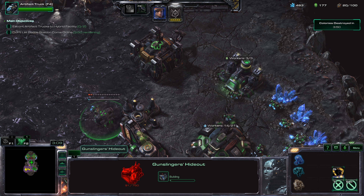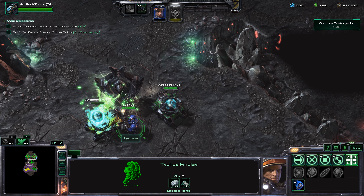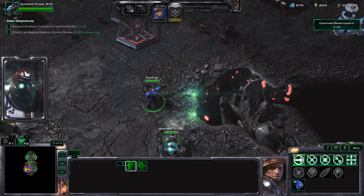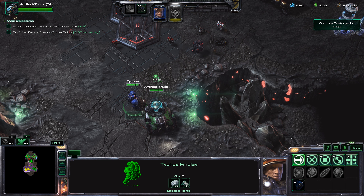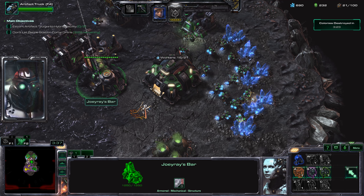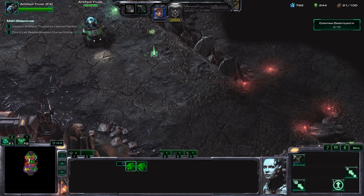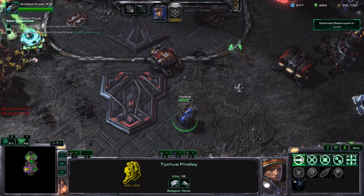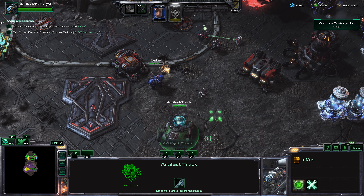Let's go ahead and throw down our Gunslinger's Hideout. I'll have Tychus just clear that out — Tychus is incredible, so much damage. I'll start pushing with this. I'm not going to pull too many enemies at the same time, just because I don't have anything to heal Tychus right now. Let's go ahead and set up some hotkeys — I'll throw both command centers in the same hotkey. Let's get these guys pumping out SCVs, and let's push forward. Just got to micro Tychus just a little bit here.